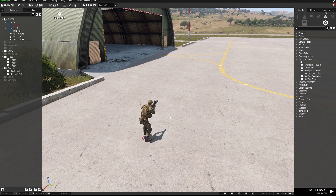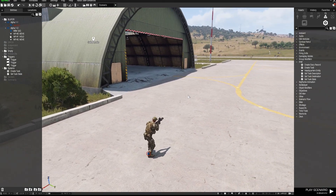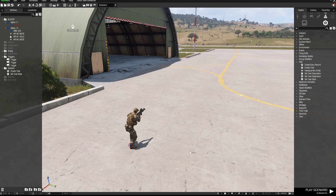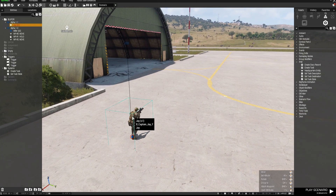Hi everyone, welcome to another Arma 3 tutorial. This one's in response to a question from Zach Horn — sorry Zach for the slow reply. He asks how to give different players different triggers and objectives. I'm assuming you mean having one squad with separate tasks from another squad where they can't see each other's tasks. If that's what you mean, this is going to help you out.